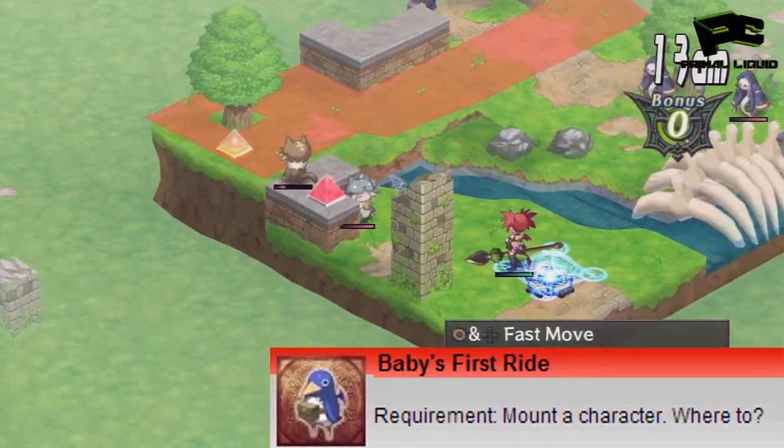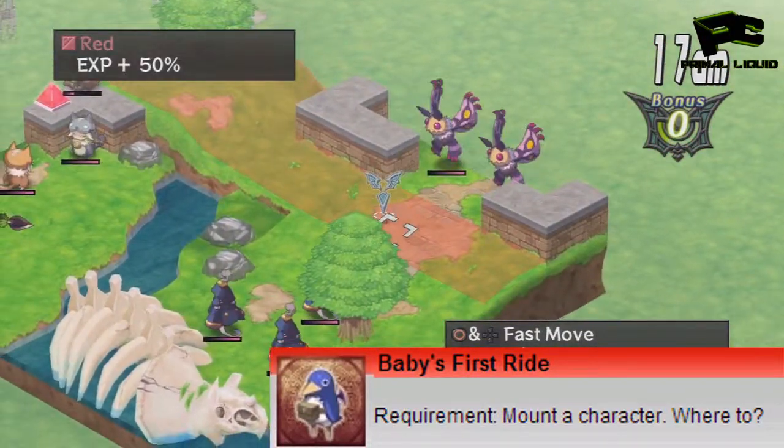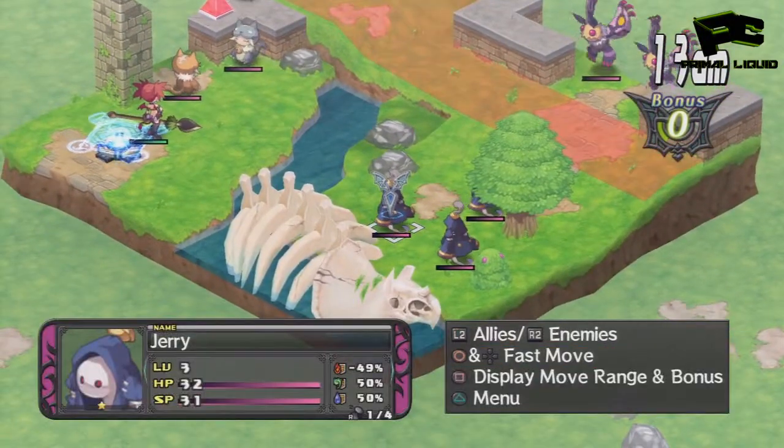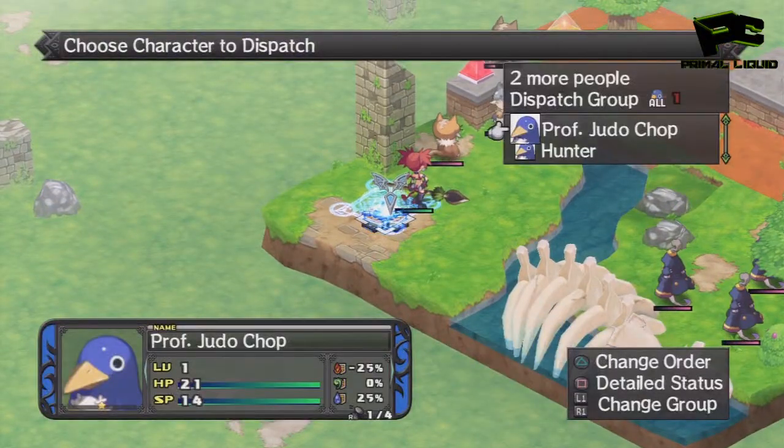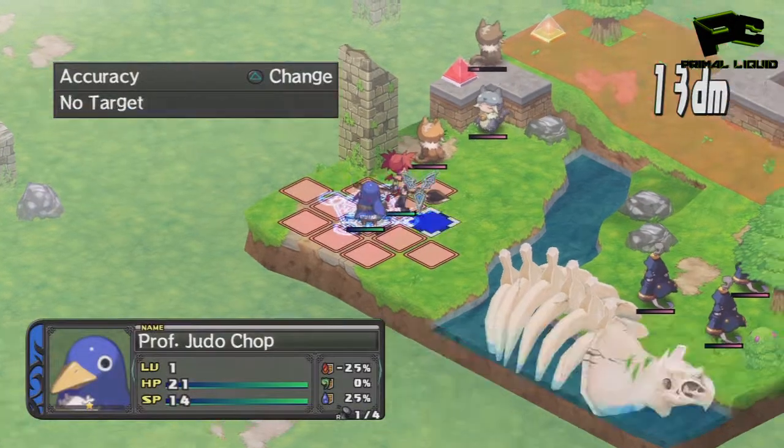It's called 'Baby's First Ride' and for this one all you need to do is basically bring a monster character and a human character out to the base panel. I chose Etna and Prinny — I pretty much got the trophy by accident.